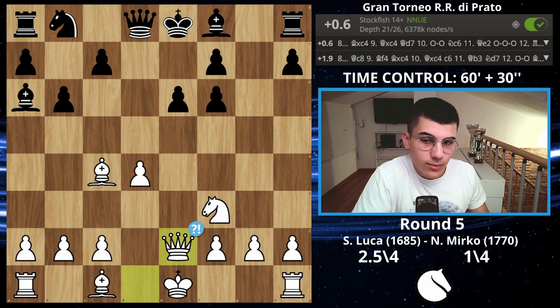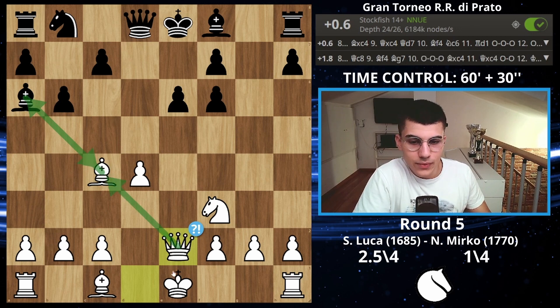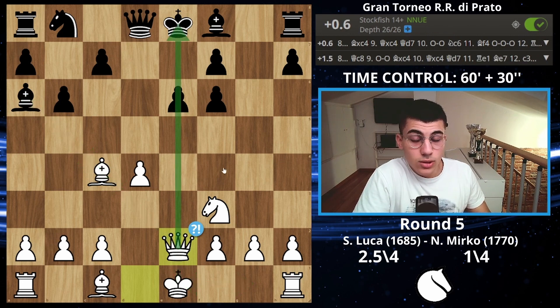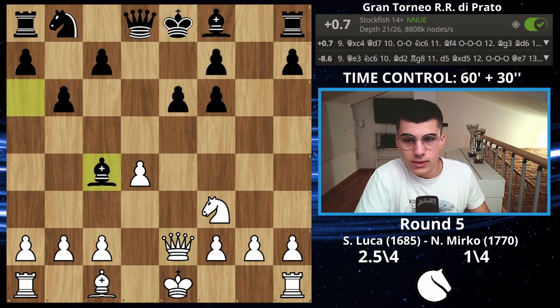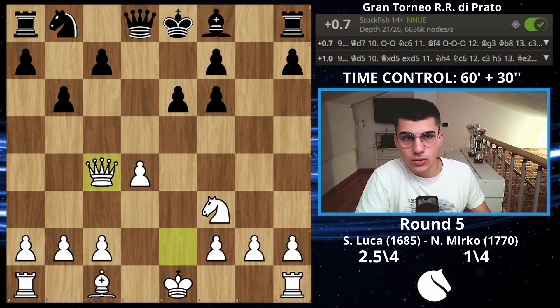Queen on e2 is not a bad move — it makes sense. I'm threatening to take the bishop; if he takes, my queen is great and I'll castle short and put pressure on the e-pawn. He decided to take, I recaptured, and I'm clearly better. He then played bishop on d6.